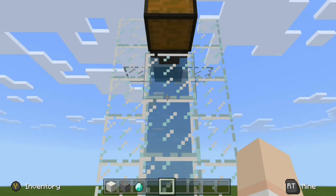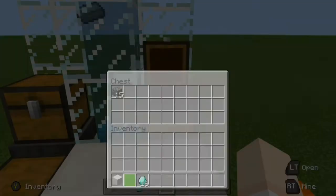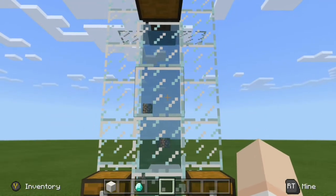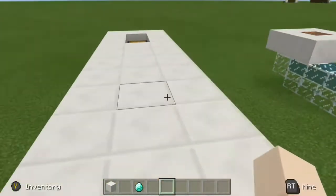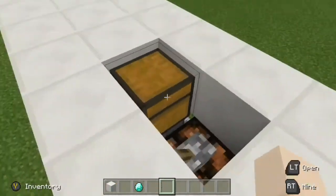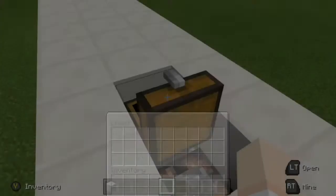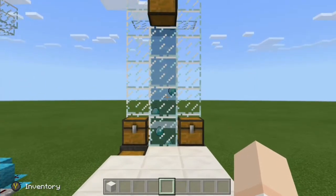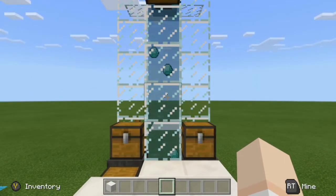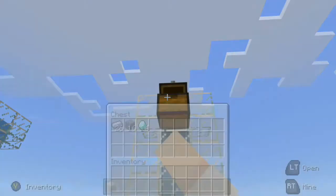Now let's say we are close to our item elevator and we have some cobblestone we want to send up. We open up this chest on the right side, load up the cobblestone, there goes another piece of iron, there goes our cobblestone. Now I also said this is an automatic minecart unloader. If we go further down our mineshaft and we have some diamonds we just mined, we load the diamonds into our minecart, flip this lever, send the minecart on its way to the item elevator. There go our diamonds and the iron, and everything is up top.